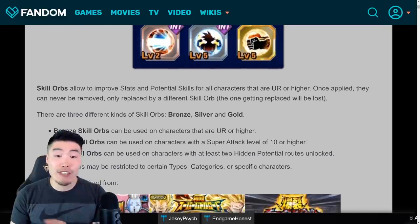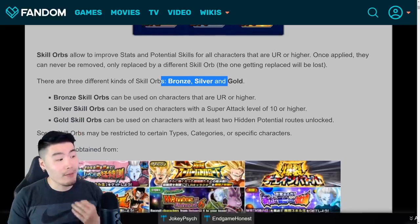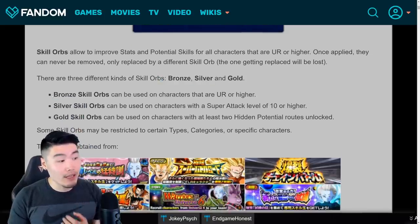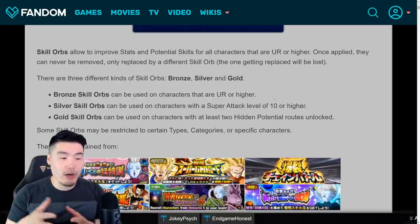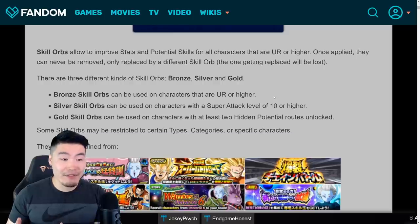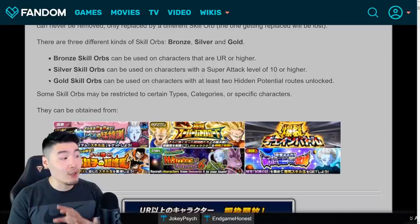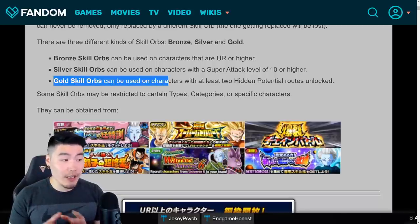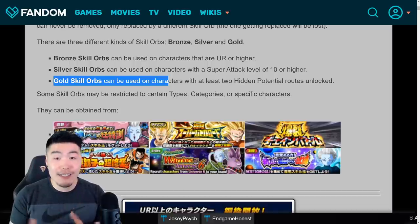Moving on, we have the different classifications for the skill orbs. There's bronze, silver, and gold. The bronze skill orbs can be used on characters that are UR or higher, which makes a lot of sense because only UR rarity characters or higher have hidden potential systems. For the silver skill orbs, they can only be used on characters with a super attack level of 10 or higher. And finally, for the gold skill orbs, they can only be used on characters with at least two hidden potential paths unlocked or more — so basically two dupes or more.